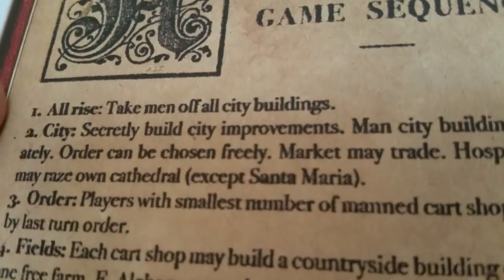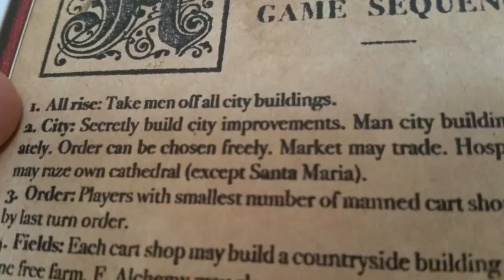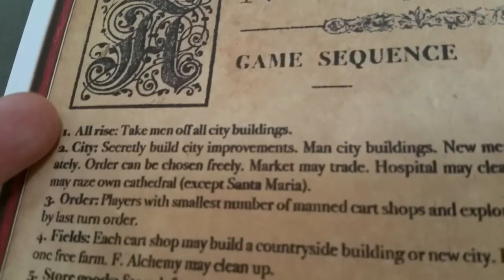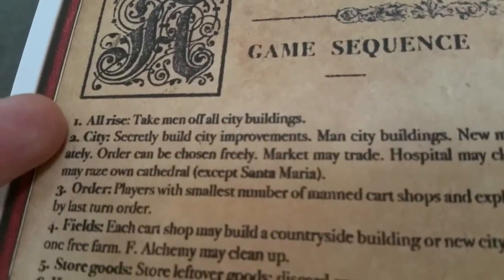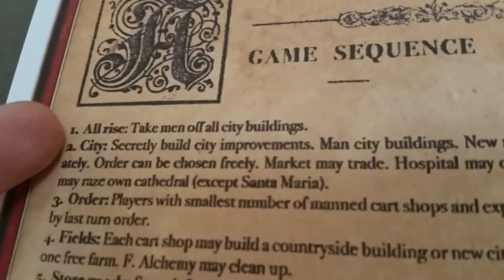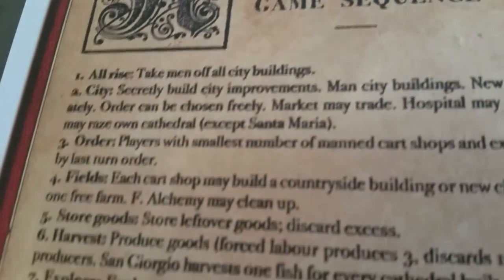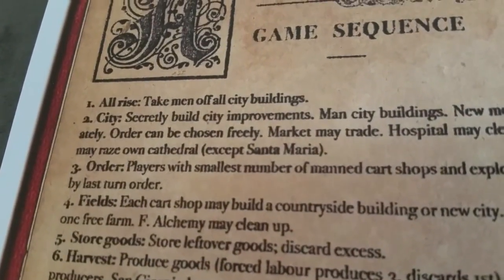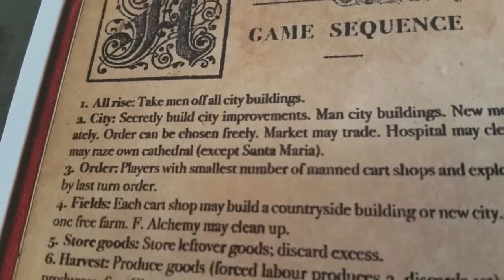The very first phase is the all-rise phase. We basically take all workers off of our city buildings. At the beginning of the game, we won't have any workers to take off buildings, but in subsequent rounds we will. It's important to keep in mind that workers only come off of city buildings. Any workers out in the countryside will stay there until they harvest their final resource, and only then will they come back for future rounds. Anyone manning fisheries, woodcutters, farms, and mines will stay there until their work is done.